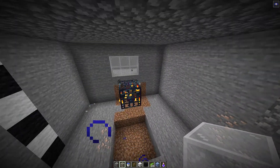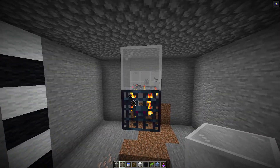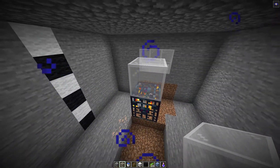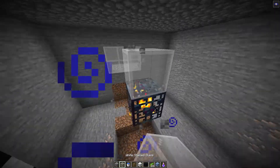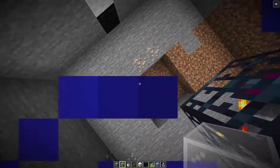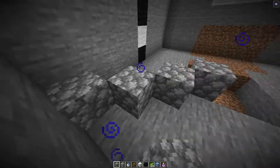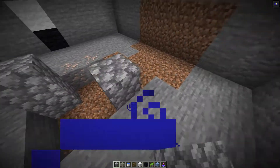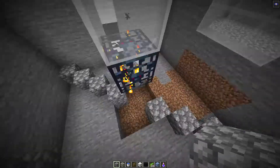You're also going to want to put a block above the spawner. It doesn't matter what it is — it can be a half slab, glass block, or two full blocks even. Whatever you want to use. The room is a nine-block wide area, so four blocks each side of the spawner. You're just going to make a square.